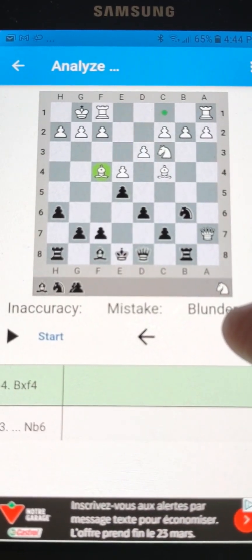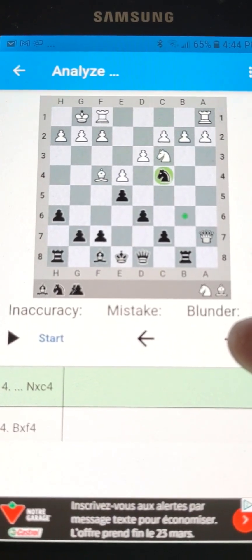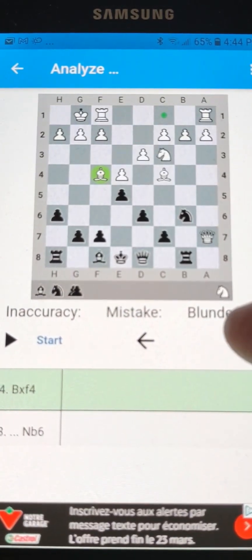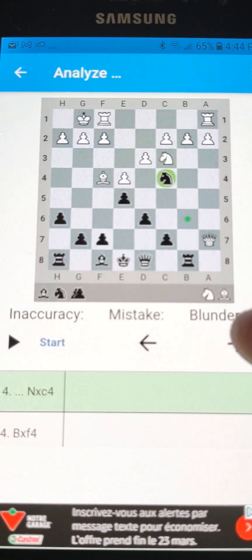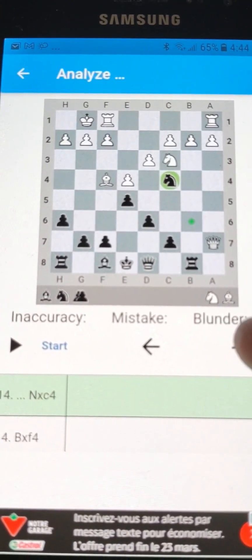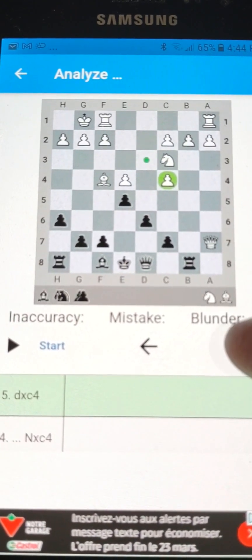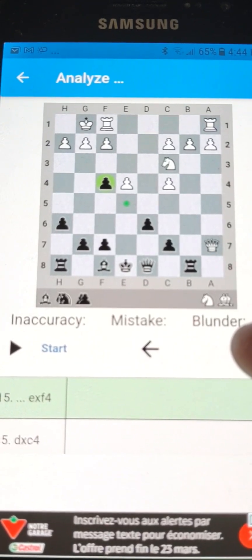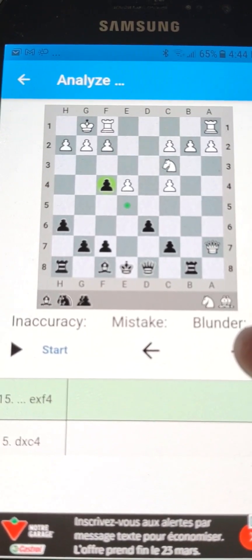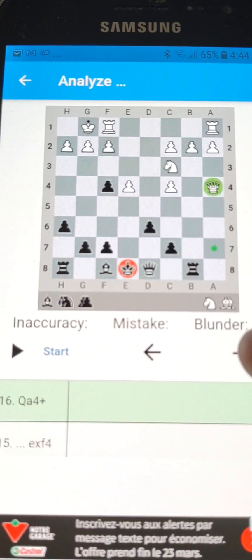They take the knight that was on f4, and we take. Let's look at that again — we take the bishop. That was important because that bishop was trouble from the very beginning. So now there can be a take-take kind of situation. They take, we take. Nice. Now we've eliminated all of their active pieces — no threats. And we have the two files, A and B, to play with.